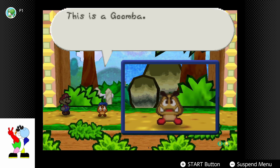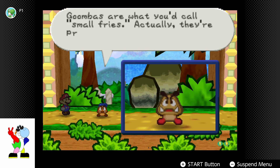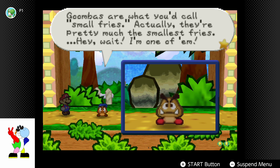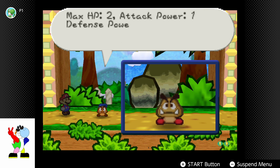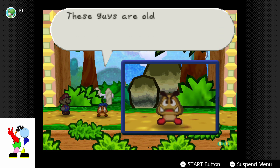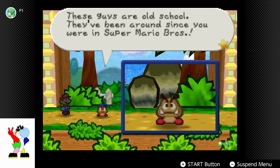This is a Goomba. Goombas are what you'd call small fries — actually, they're pretty much the smallest fries. Hey, wait! I'm one of them! You can jump on them or whack them with a hammer. These guys are old school. They've been around since you were in Super Mario Bros.